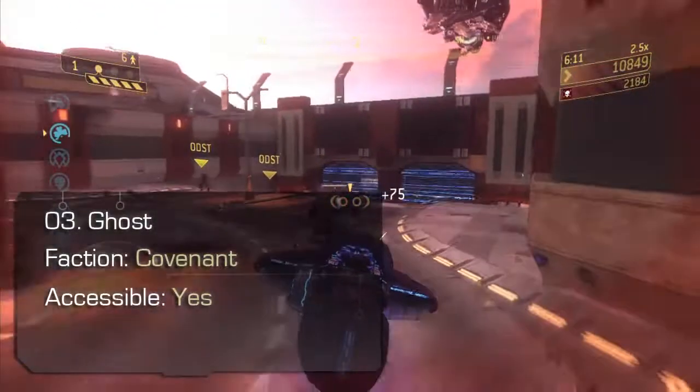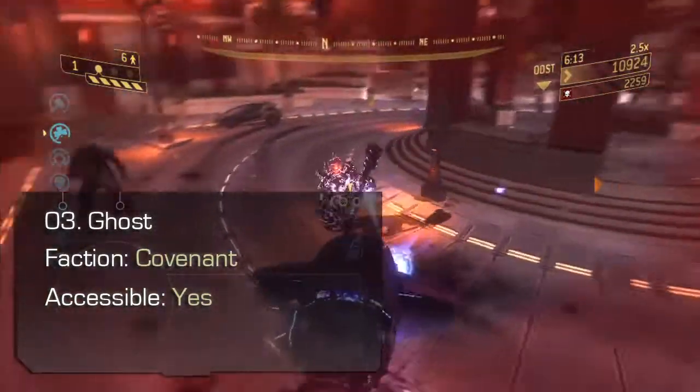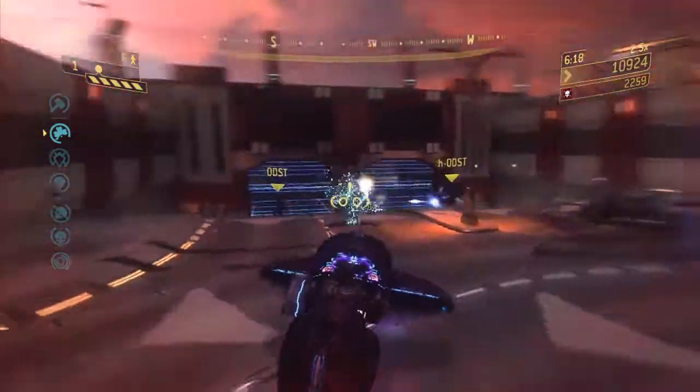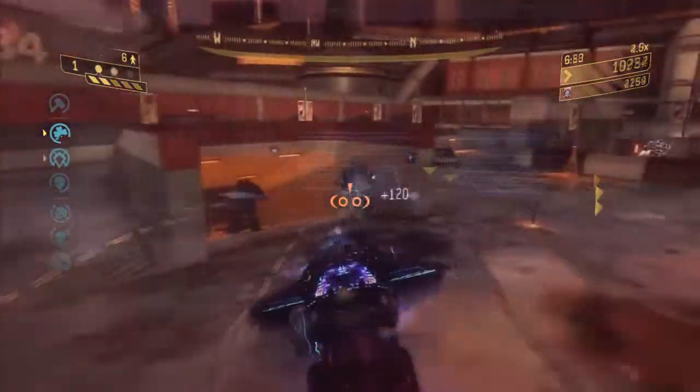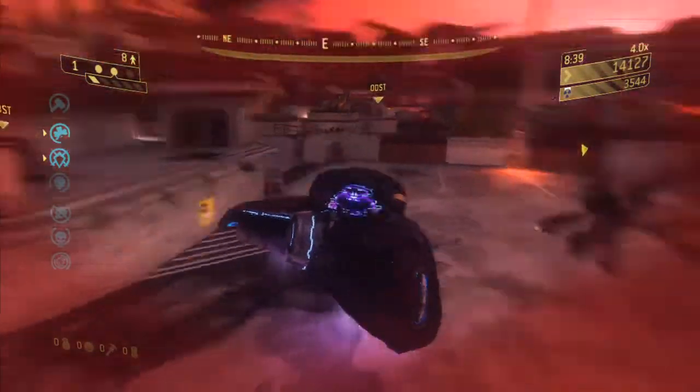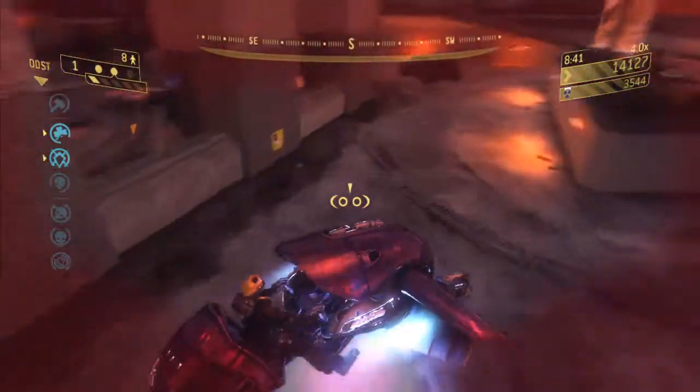Ghost. This fast and lightly armoured craft travels at high speeds, strafes in all directions, and can quickly dart into cover. It fires rapid but reasonably weak plasma cannons. Use the same driver takedown or hijack techniques as the Chopper if you're wanting to drive a Ghost.